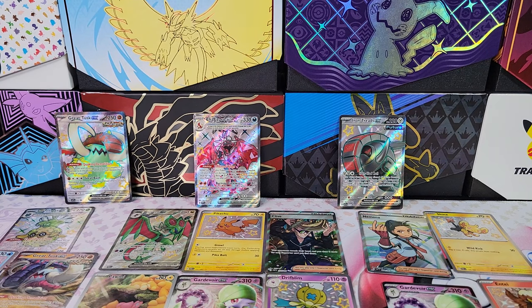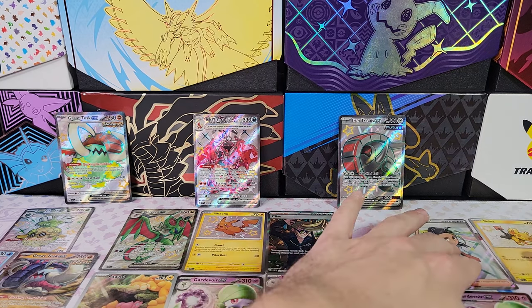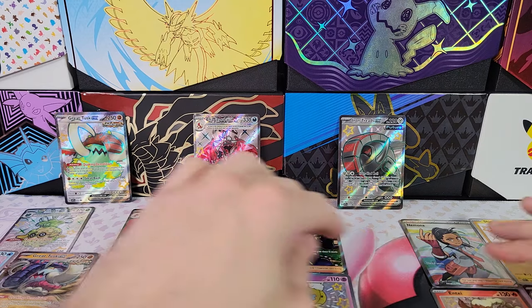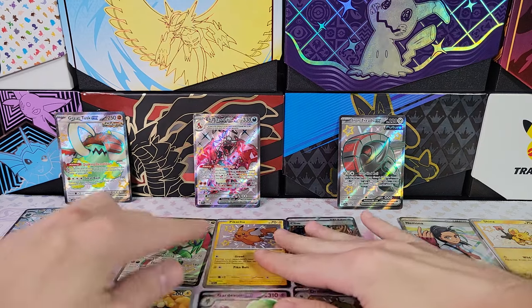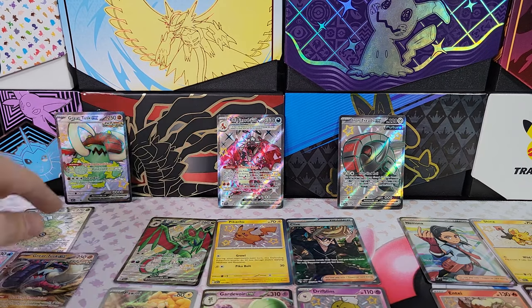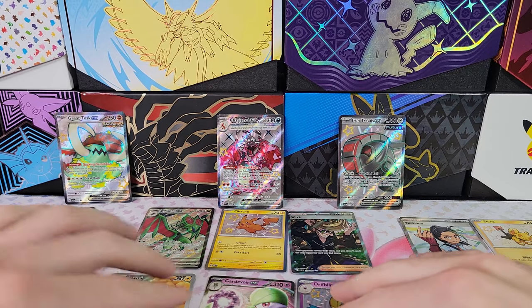So three hits out of Great Tusk, four out of Iron Treads, and a whopping six hits all out of five packs of our Charizard EX. That is absolutely insane — opening five packs and getting six hits. This is probably the only set you could do that with. That was insane. Absolute insanity.